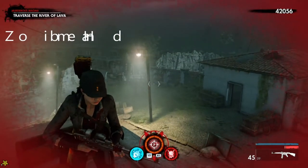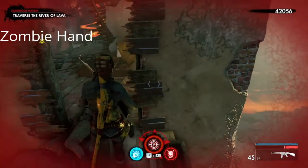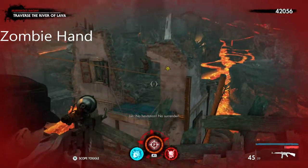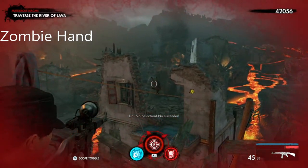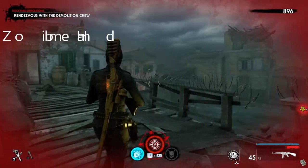This is the zombie hand. Once you defeat the horde down there and kill the snipers, come through this building, and as you can see, this is the zombie hand — the first collectible of mission six.